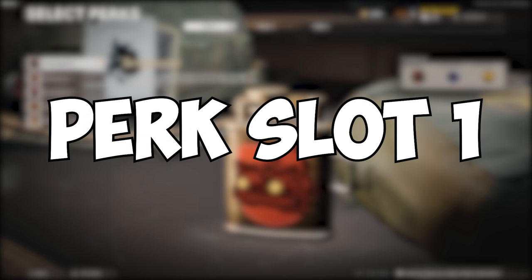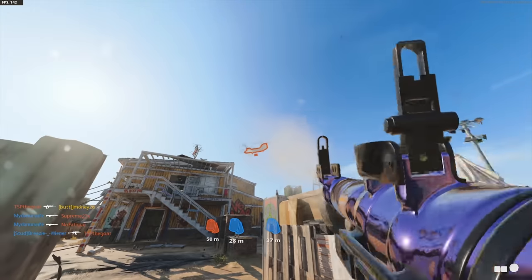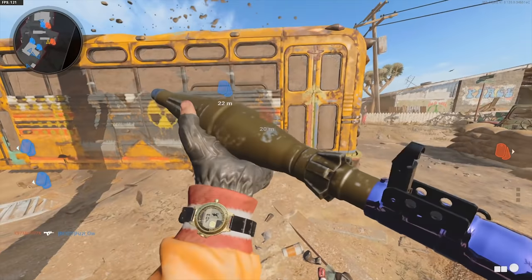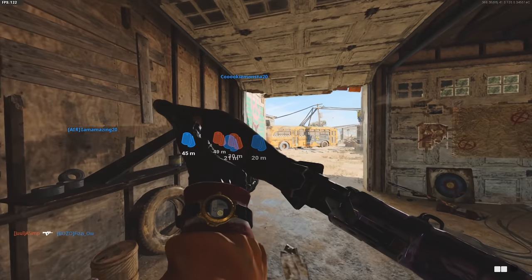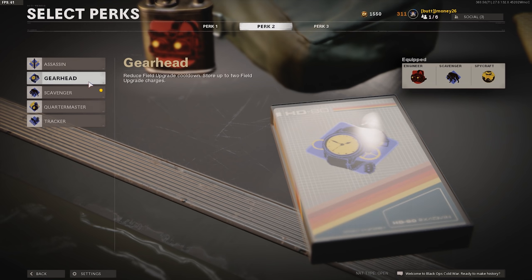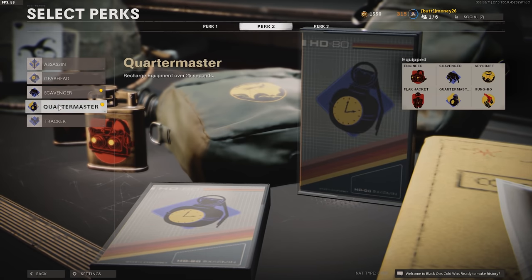For the first perk slot with a Danger Close build, the best options are Engineer, which outlines all scorestreaks and equipment in red, and Flak Jacket to keep you alive longer from explosives — both yours and your opponents'. Pick up both if you go with a Perk Greed build. For the second perk slot, you want Scavenger, which lets you replenish rockets from fallen enemies, Quartermaster to recharge equipment every 25 seconds, or Gearhead to reduce field upgrade recharge time. With a Perk Greed build, I recommend Scavenger and Quartermaster.